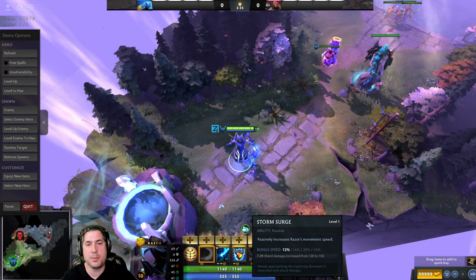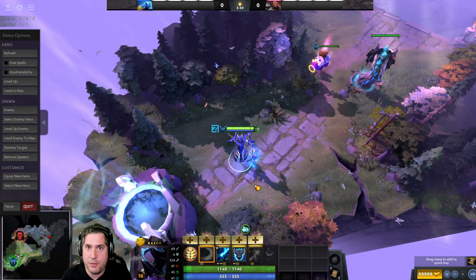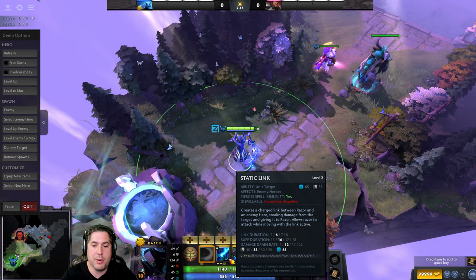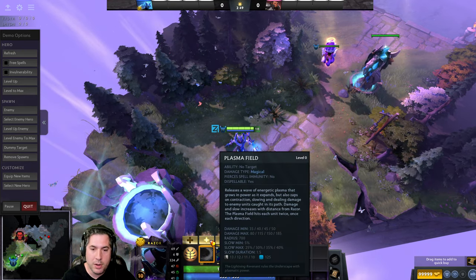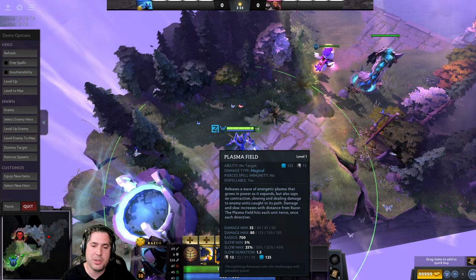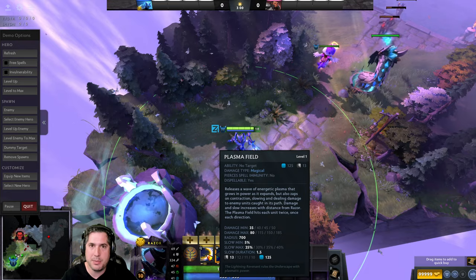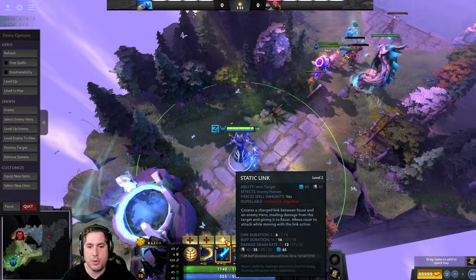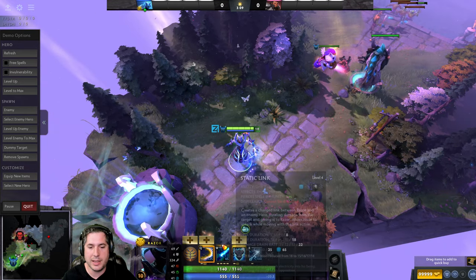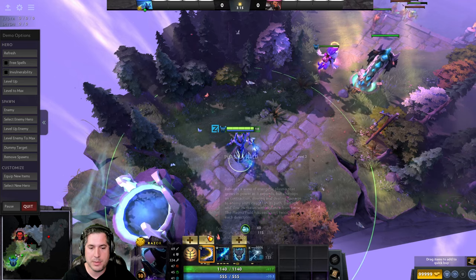When you have Static Link and Storm Surge, you are a legitimate kill threat. At level 3 you want to kill the opposing carry — it's very hard for them to escape and hard for them to deal with the amount of damage you're stealing. At level 4 you're taking Plasma Field, utilizing it for its slow effect more than its damage. It allows you to Static Link someone if they start to get away. Then you go back to Static Link, take your ultimate at level 6, take Static Link again at level 7, and max it out. At level 8 and 9 you take Plasma Field.